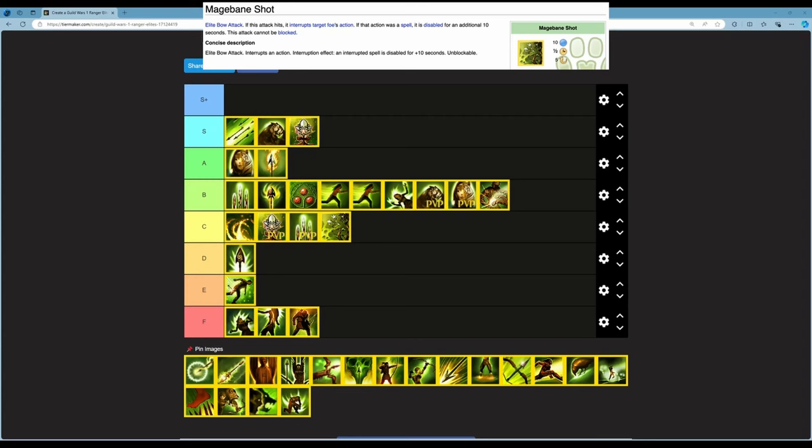Next is Mage Bane Shot — an elite bow attack that interrupts an action. An interrupted spell is disabled for an additional 10 seconds, and it's unblockable. 10 energy, half cast time, 5 second cooldown. Interrupts are good in PvP but not so important in PvE. The cooldown is decent but the energy is a bit average. In PvE I'd rather Daze an opponent and keep them locked down than interrupt once. I'm putting this in D.